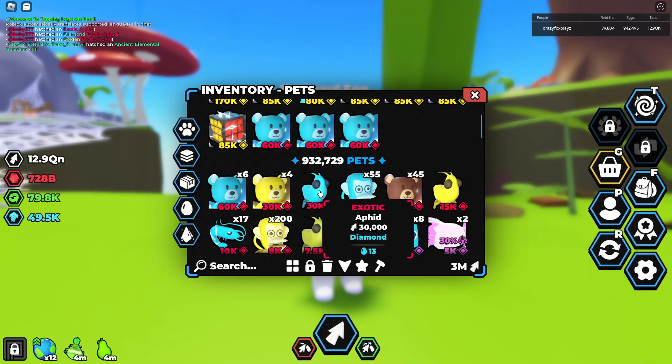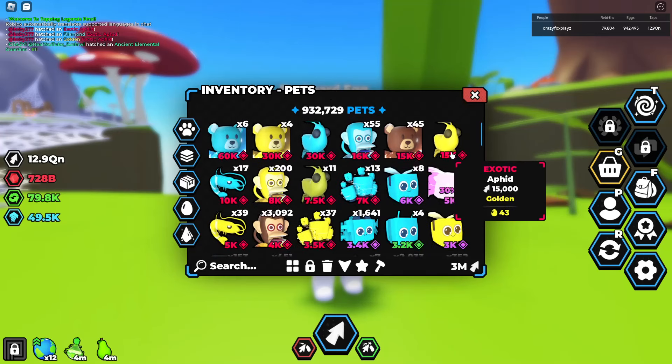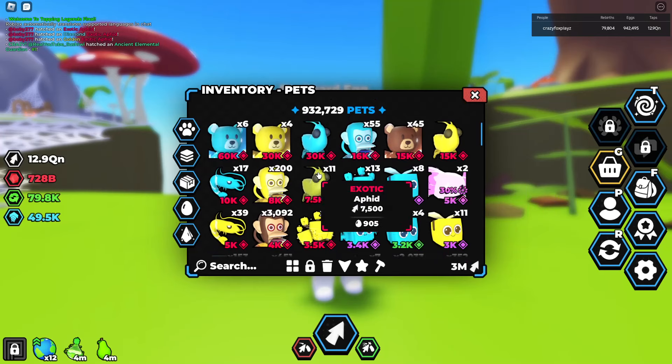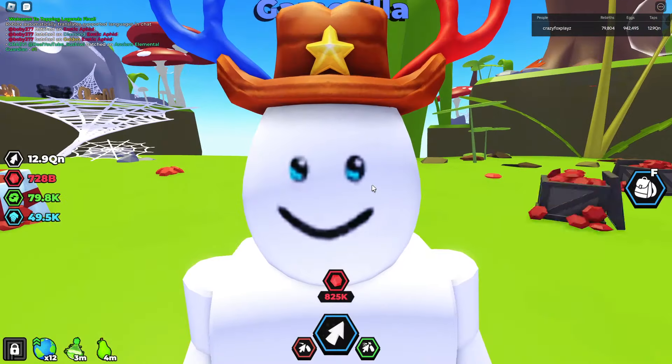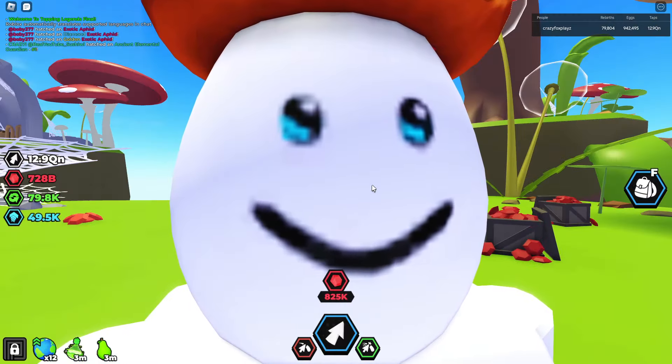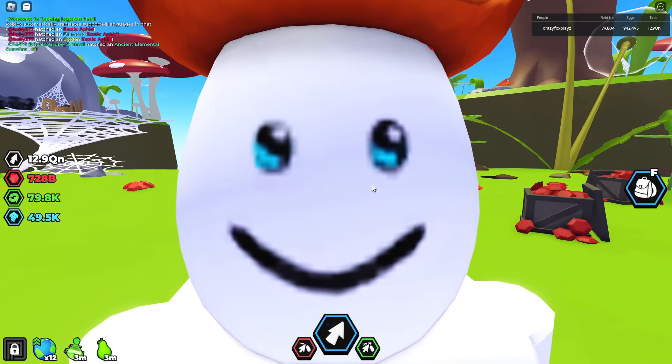The best thing here is the diamond exotic aphid at 30K, the golden's 15K, and then the normal one — which we've got 11 of — is 7,500. I'm going to end the video here. If anyone wants me to showcase new secrets every update, DM me if you get one, because I will probably showcase them.